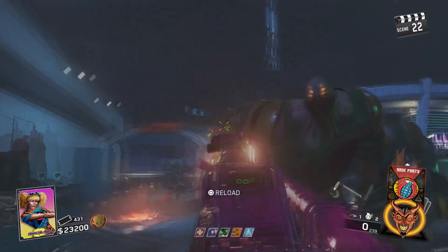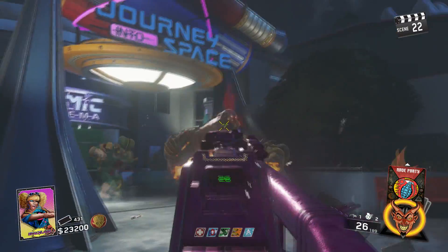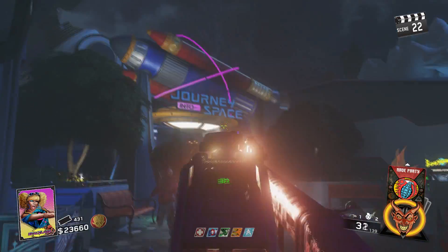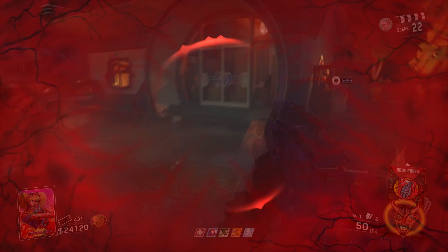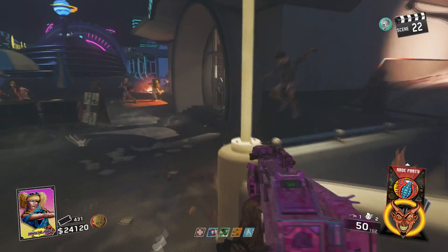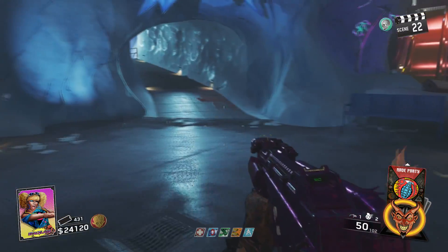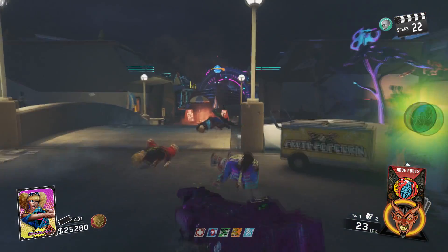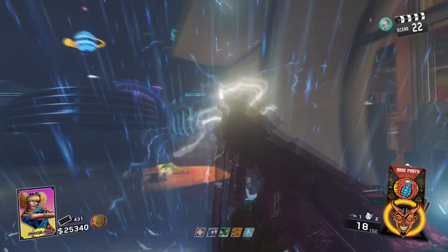In higher rounds Trailblazers doesn't do that much damage, so it's better to get that perk early if you're going to use it. I personally don't like it as a high-round strategy — it's a cool concept but it's not really gonna benefit in the long term. Now if I'm playing just for fun and I've got Stamina Up and Trailblazers, running around with some friends just chilling — I mean, why not?